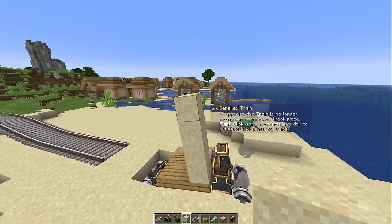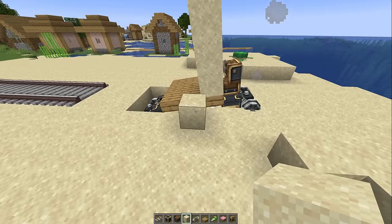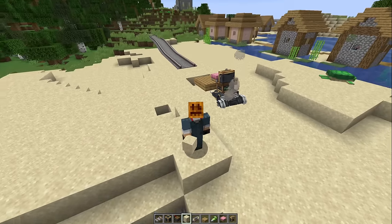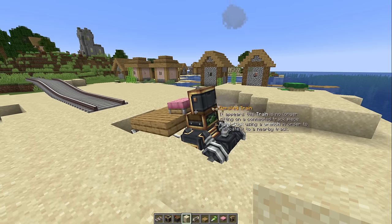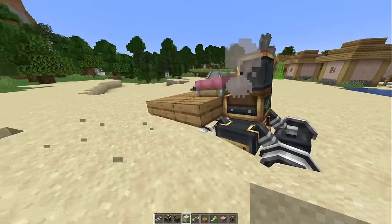First off, if I place sand here — it falls down according to the train, and then it ends up aligned to the real world. I just realized that if you've never played with Create Mod trains before, you have no idea how cool this is. You're just gonna watch this and be like, 'What do you mean? It's a train with physics, why would it not move?' But this is a game changer.